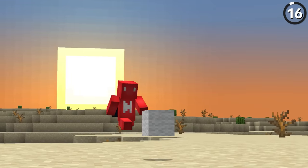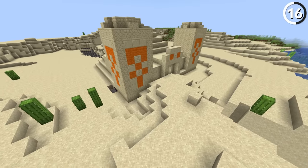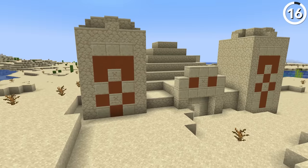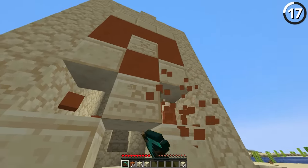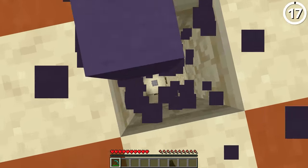Here's how you get wool in a desert. That sounds ridiculous since there are no sheep out there, but back in 1.3 it was possible — desert temples generated with wool for the colourful bits. When terracotta was added as hardened clay, those patterns were quickly replaced. If you break every piece of terracotta in a naturally spawned desert temple, you'd be left with 55 pieces: 54 orange and one blue from the centre.